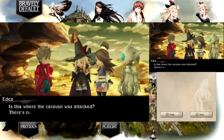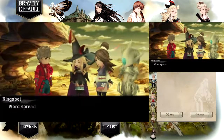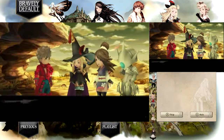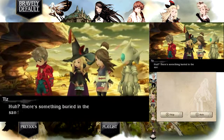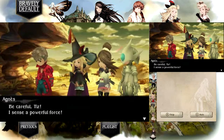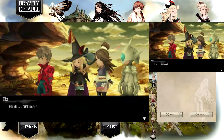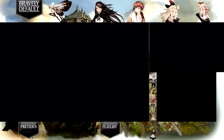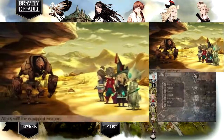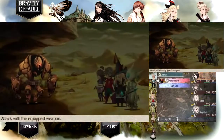The boss is over here at the monolith. 'Is this where the caravan was attacked? There's nobody here.' 'Word spread around the city like wildfire — I guess everyone's staying clear for now.' 'There's something buried in the sand — what's that?' 'Be careful, Tiz, I sense a powerful force.' It's time for the showdown with the Automaton.